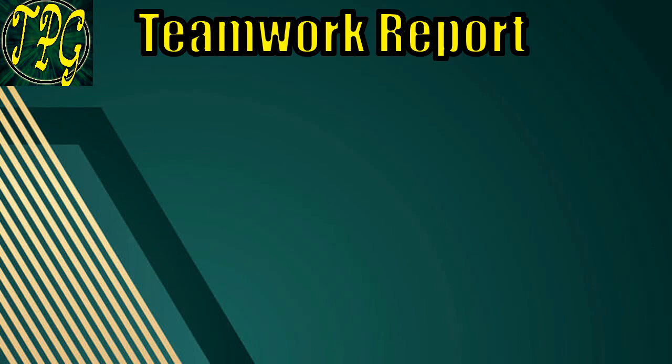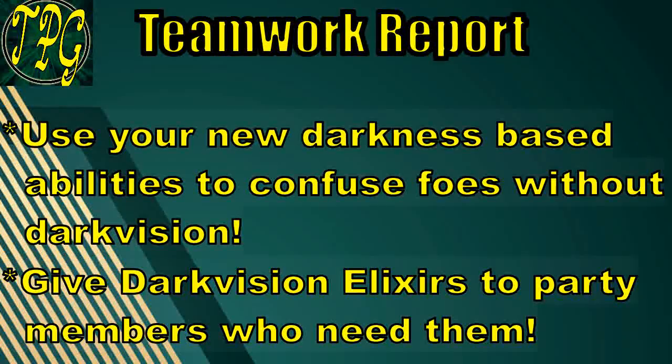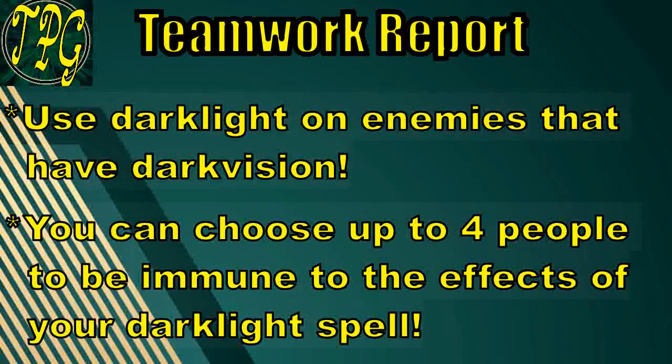For today's second Teamwork Report, it's all pretty simple. You want to use your darkness-based abilities to confuse enemies without Darkvision, and of course hand out your Darkvision elixirs to those in your party that don't have Darkvision. If you run into an enemy with Darkvision, that might be a good time to use your Dark Light spell — especially since your allies won't be affected by it.